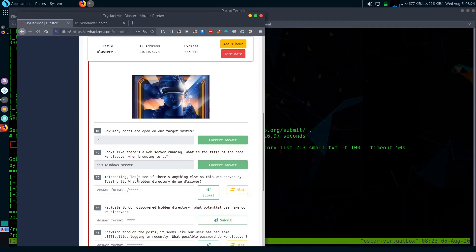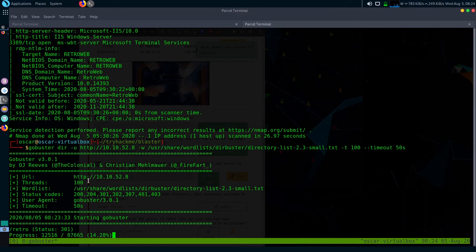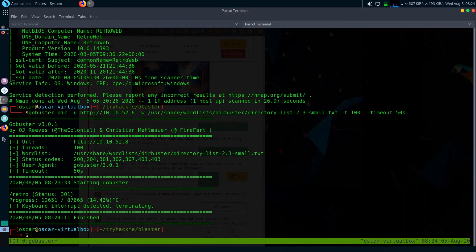Gobuster found the directory '/retro'. I think that's the hidden directory. Now for the next question: what potential username do you discover? Let's navigate to this directory — I'll stop the scan and go check.